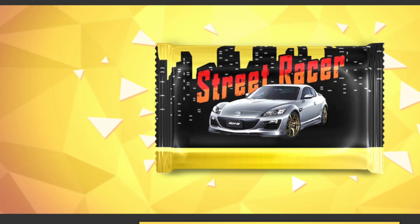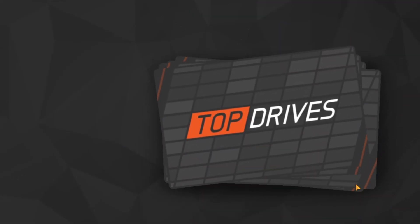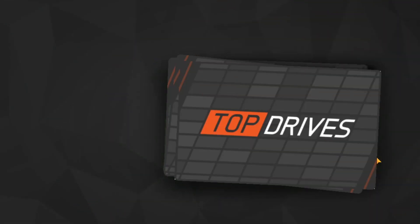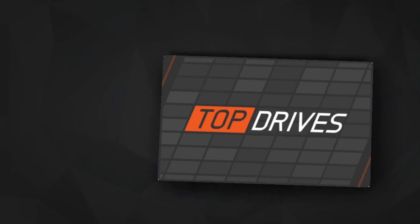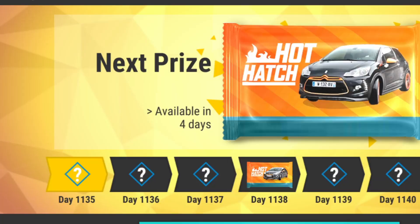To end today's pack opening episode, I have the daily reward, which is a Street Racer pack. Can be very interesting. And then I have some events finishing as well, in which we got another ceramic. Street Racer car is the Civic Type R. I do like this car, though, the way it looks, but I already have it. Don't need another.